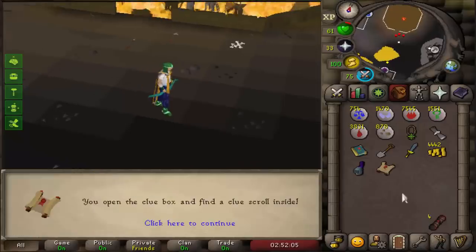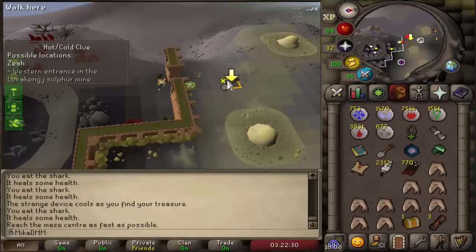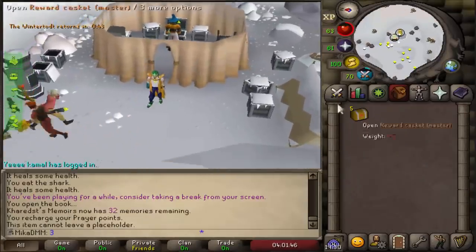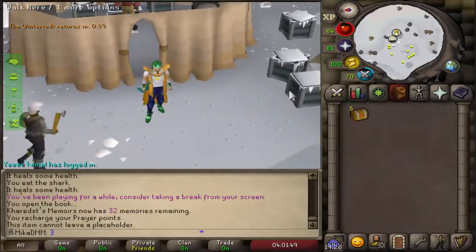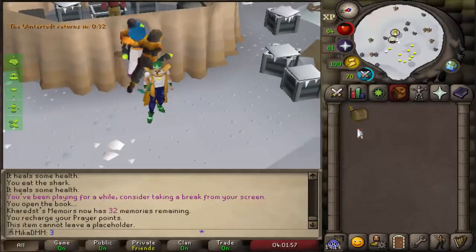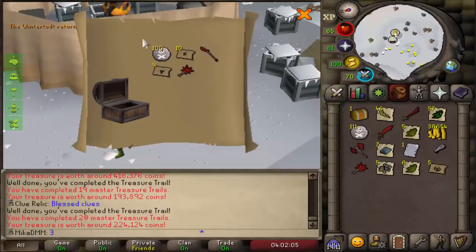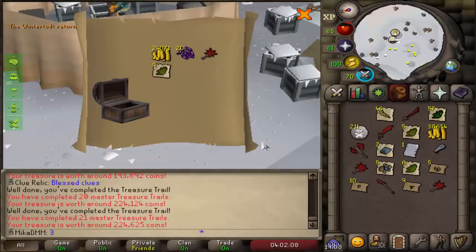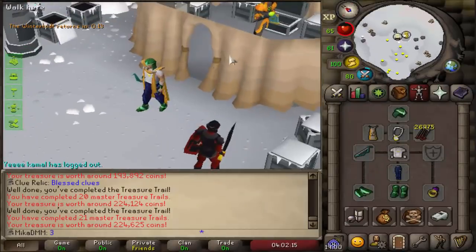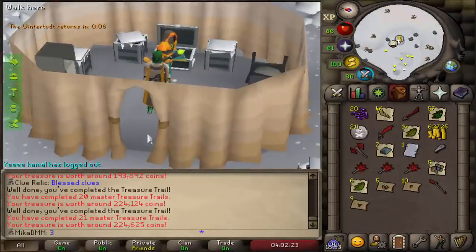Five master clue scrolls - let's see what we get. Those take a long time to complete - probably 10 to 15 minutes per clue, sometimes even more, especially when you have to fight a lot of mages. I don't even really know what I want from this. Nice amount of dragon stuff, more dragon stuff - it's probably just money. I want mimics but I'm really unlucky with those. Well, that was disappointing. It's money, but nothing unique. I guess we got some money and we can finish off 99 Fletching now, but not happy with the rewards.